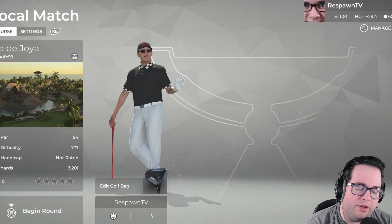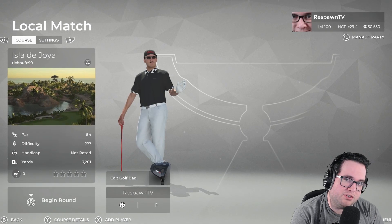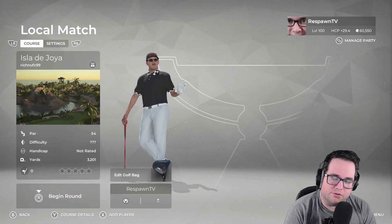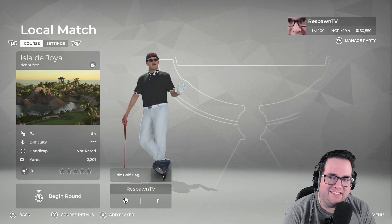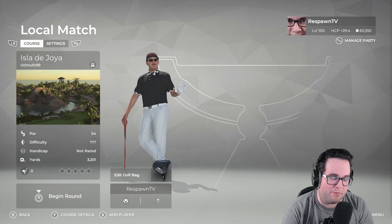Today I am coming at you with a par 3 course. It's been a while since we've done one of these, so today we are going to be playing at Isla de Hoya. It is a jungle-themed par 3 course — island, the whole nine yards, the shebangabang.